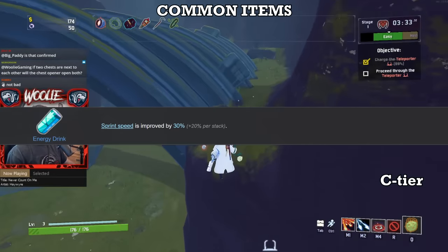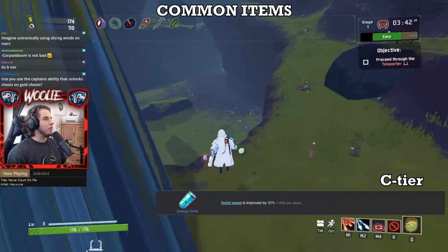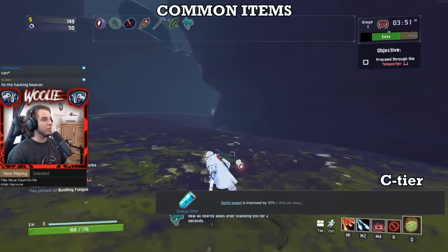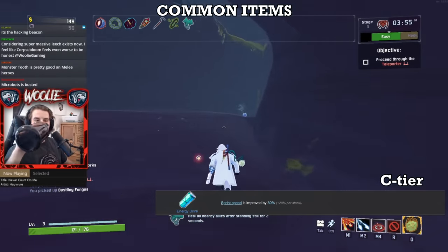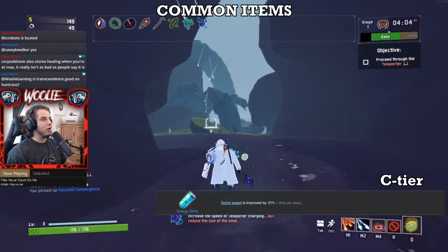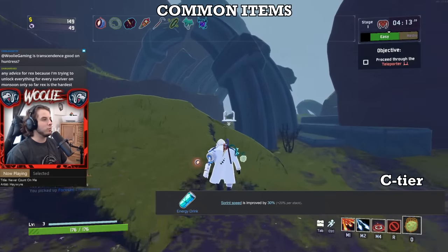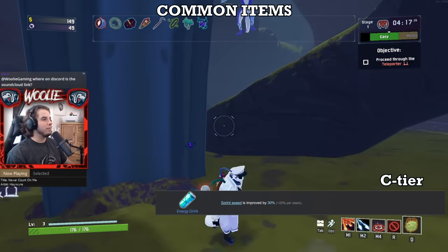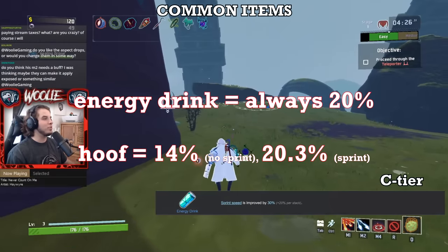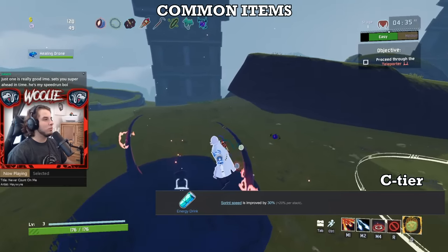Next, Energy Drink. Movement speed and mobility are both integral to staying alive in Risk of Rain 2, so why is the Energy Drink down in C tier? When you press your sprint key, your existing momentum is multiplied by 1.45 — a 45% increase. The Energy Drink's effect is only added to your speed after you've already begun sprinting. For the first stack, the 30% increase from Energy Drink is more than a Goat Hoof provides, but for each additional stack the 20% is actually less than a Goat Hoof, because while sprinting, all of your speed gets a 45% increase. So that 14% from the hoof turns into 20.3% while sprinting, which is more than the Energy Drink.